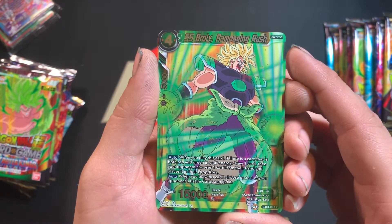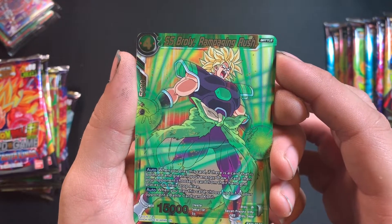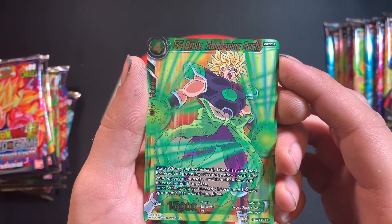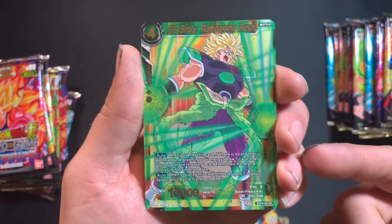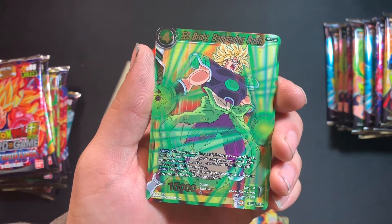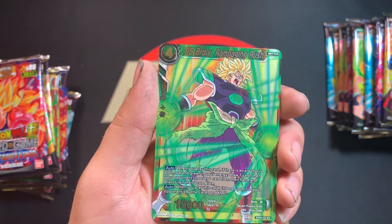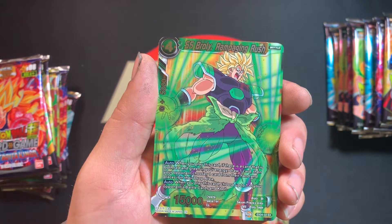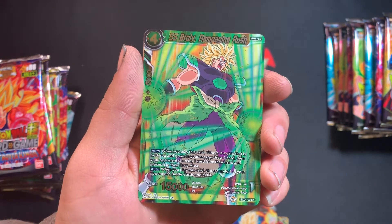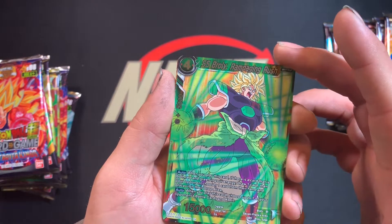Super Saiyan Broly, Rampaging Rush — when you play this card, if there is a card that is both red and green in your energy, draw one card, then your opponent chooses one card from their hand and places it in the drop. Goes along with the original Broly's hand destruction theme. When you play this card, choose up to one of your opponent's battle cards and KO it. He's a four-cost 15k, and everyone's seen the one-drop that can spiral into a four-drop Broly, so this works well with that.